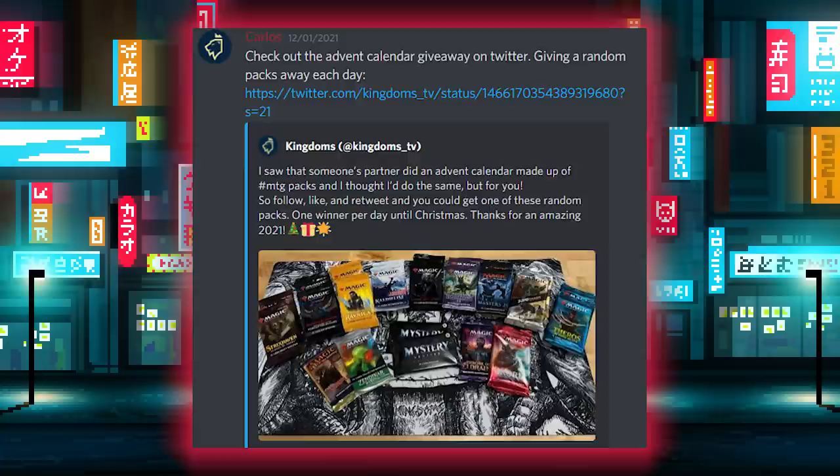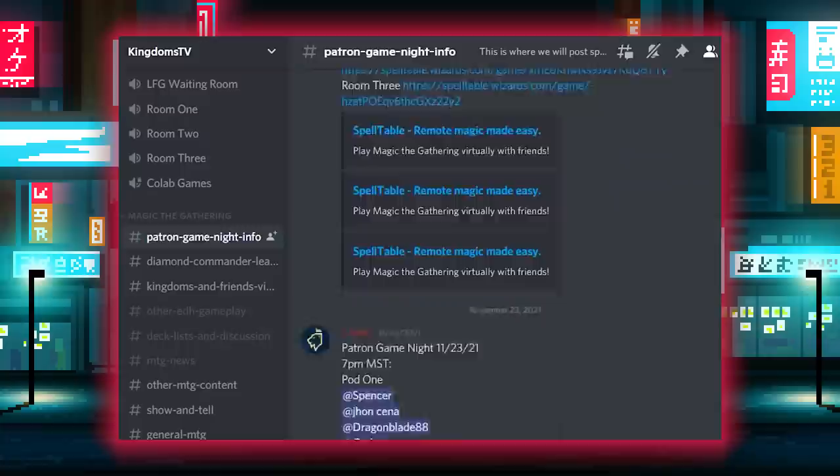Hello there, I'm Carlos and this is Kingdoms, where all your nerdy dreams come true. In today's episode of Kingdoms and Friends, we have Morton and Sharice, who are two of our awesome patrons. In addition to helping us make all of our shows here at Kingdoms, our patrons get access to our private Discord where we have additional giveaways, deck tech help, deck lists, and a monthly EDH day. If you're one of our higher tier patrons, you get to be on Kingdoms and Friends like this episode. Check it all out at patreon.com/KingdomsTV.